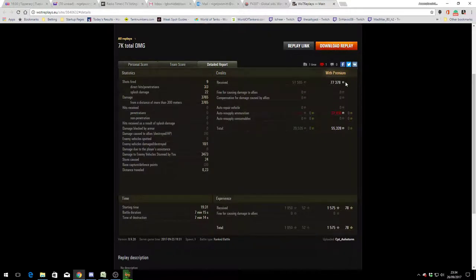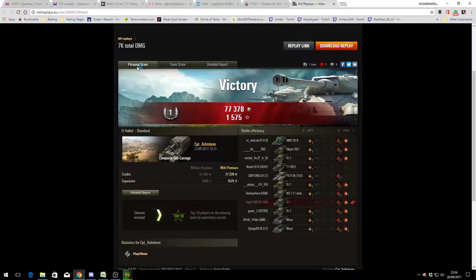He has a premium account, so he earned 77,378 credits, and after deductions for ammunition he took away 55,328 credits — which is a huge sum. He received 1,575 experience points total. Well done Captain Ash Storm — a nice demonstration of how the Conqueror Gun Carriage can be very effective at turning a battle. If you like this battle please give it a like and subscribe to our channel; we get excellent battles like this all the time, and hopefully I'll see you in the next replay.